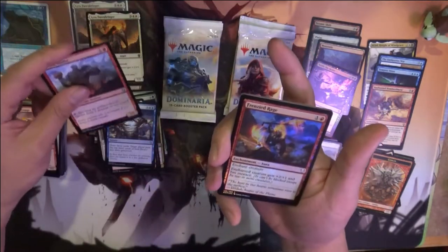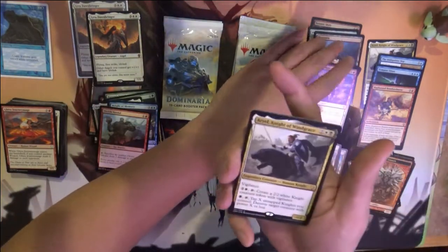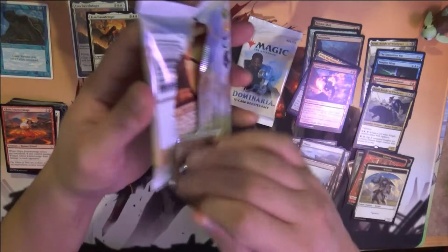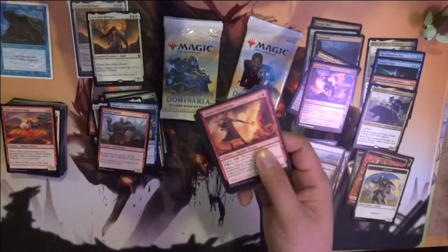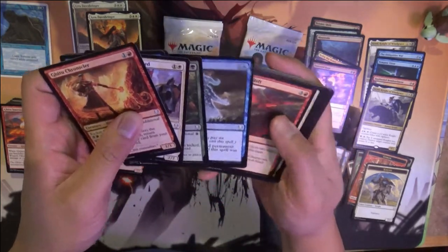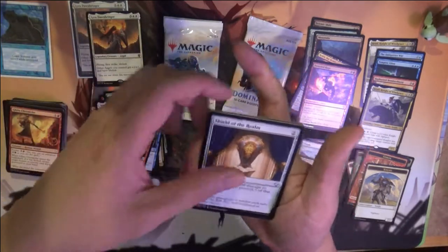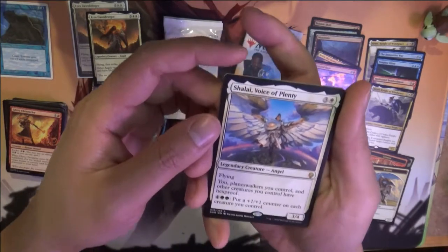Orcish Vandal, Frenzied Rage, and then Knight of Windgrace again. Still got 4 left. Let's say it's been a success for the deal they had at GameStop where these 10 packs cost only $20. I think Lyra goes for like $14. Don't need a whole lot more to come out on top. And we got a Voice of Plenty.